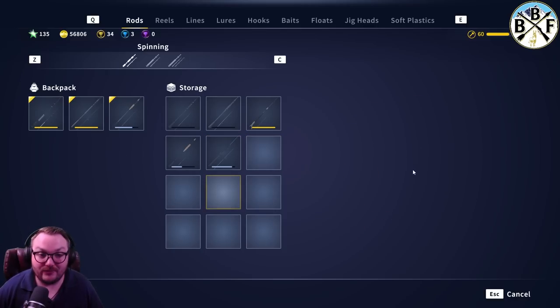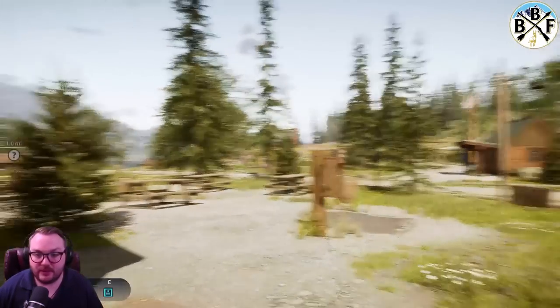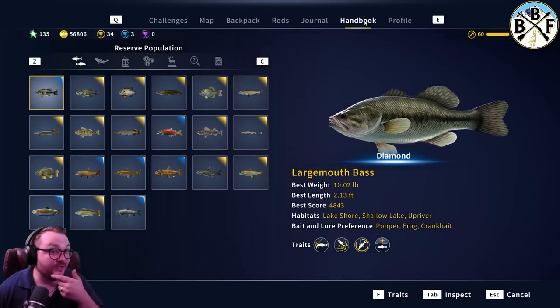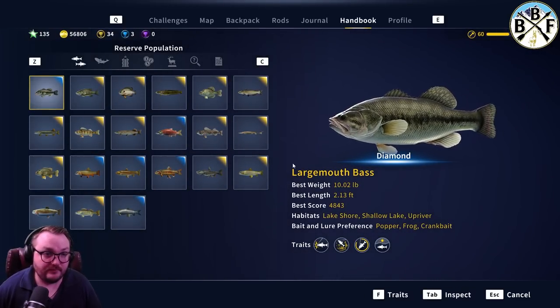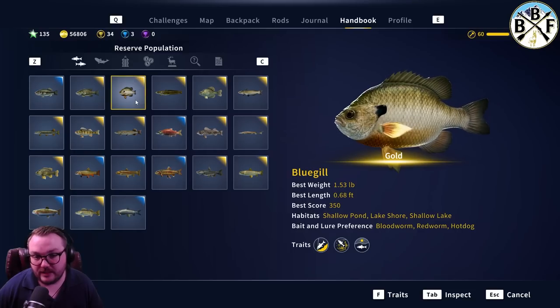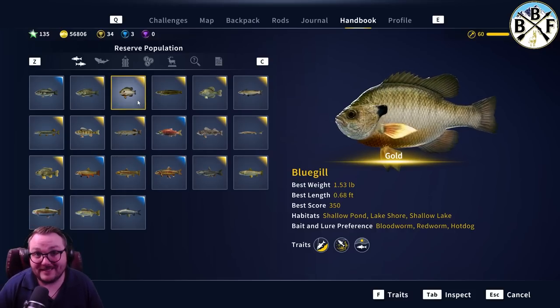We'll go to our map, then to our handbook and look at the fish species. First on the list is the Bluegill - I've got a gold Bluegill at 1.53 pounds, so a diamond's not gonna be too much bigger than that. That's gonna be a great fish to target on the beginner rod or even the second rod.